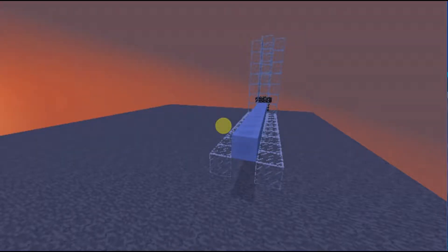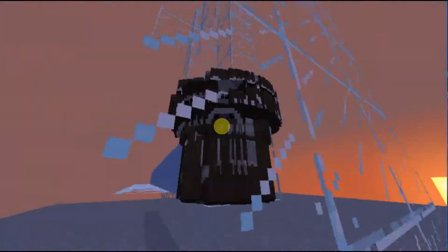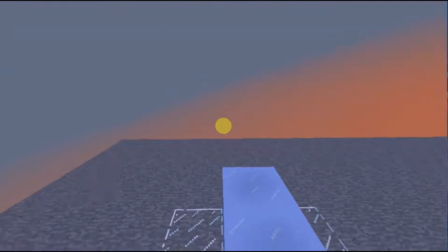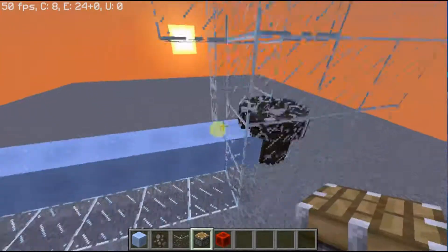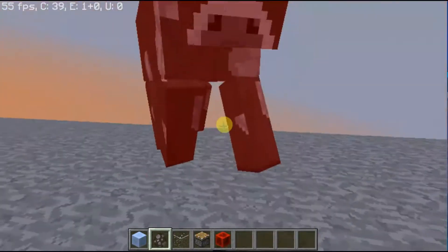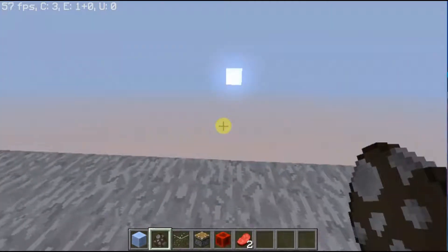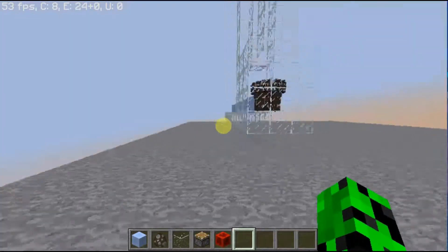Hello everyone, today I'm back with a new little tutorial and this is something pretty cool. Now due to entity cramming and all that stuff we no longer can make this as extreme as it could be, but it's still pretty awesome. In 1.9 an update was released where cows — you can't just walk through them, they give that little bump and you bump back. That's kind of what this is based off of.